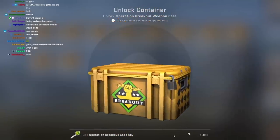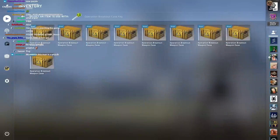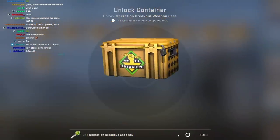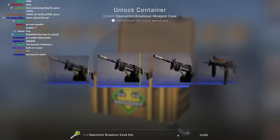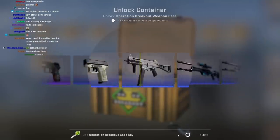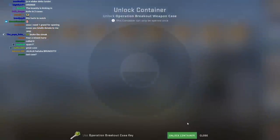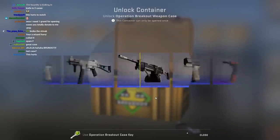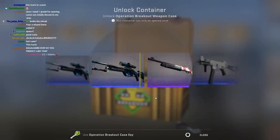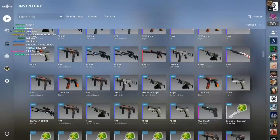3, 2, 1 — blue. I broke the streak. Terrible. The insanity is kicking in. I was already insane — the insanity kicked in 200 cases ago, frankly a very long time ago. I'm running out of chances to turn it around. This is why you don't open cases, children. This is why you don't open cases.